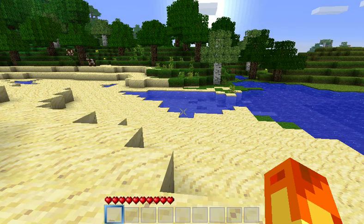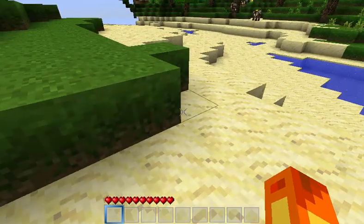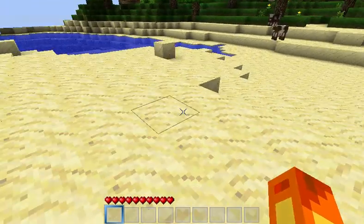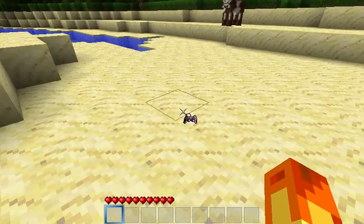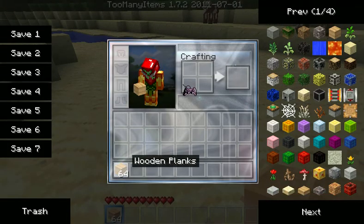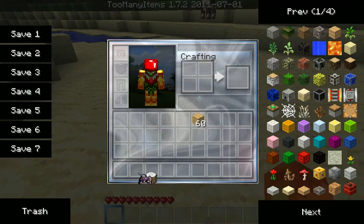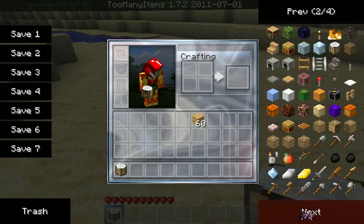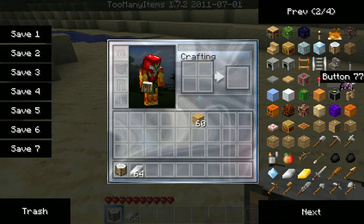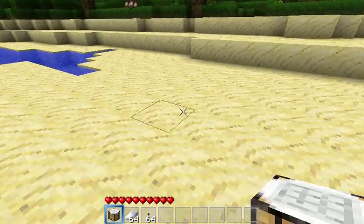Hey everybody, Nintendude here with a little mod spotlight for y'all today. This is the Aether — not the Aether — Zeppelin mod. I just downloaded it today. We're going to test it out. I already know what it does, I've done it before, but I want to show you guys simply because it is just freaking awesome. Basically, you can turn any ship, airship, boat, anything you want, and you can make it fly with this mod.